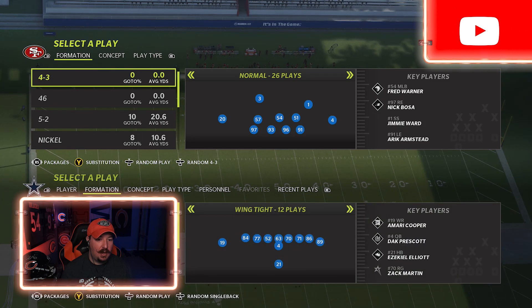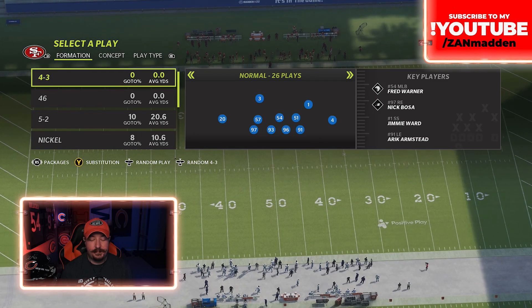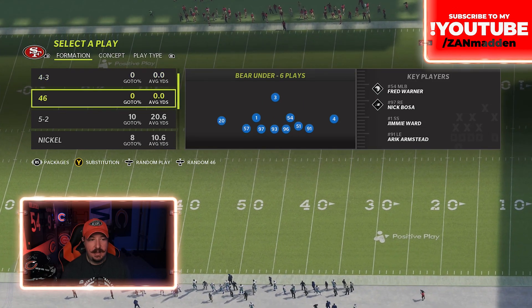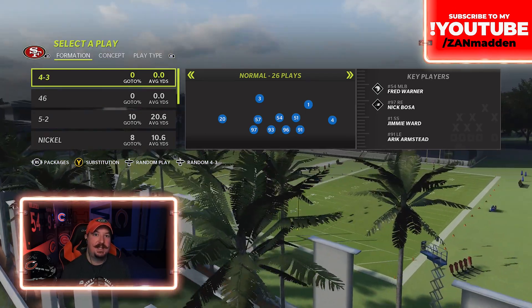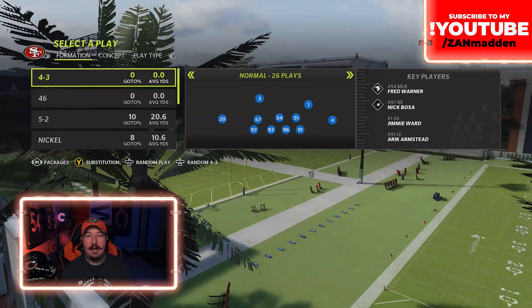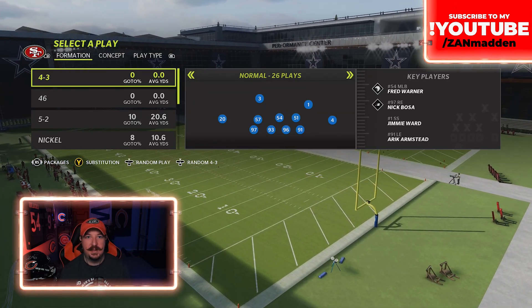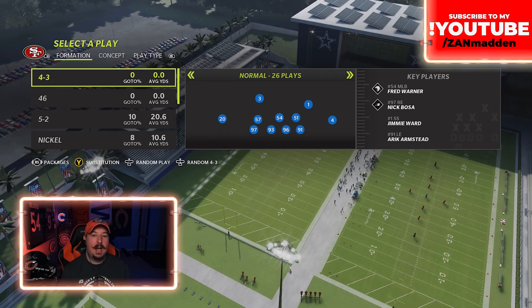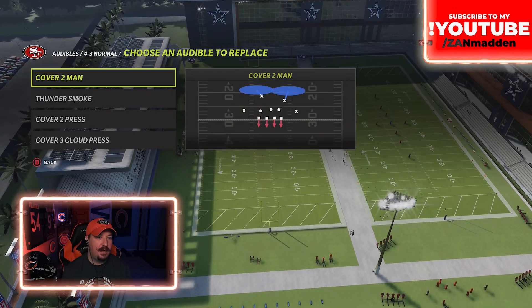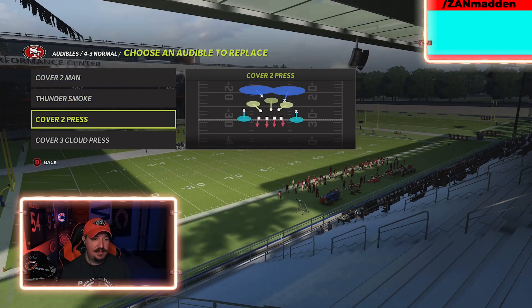So what I'm going to do is go to play type, go random run. We might get run on, we might not. But what we're going to talk about here is the different coverages and how the run fits work. I'm going to stick in a 4-3 here, but you can honestly apply this concept to 3-4, nickel, dime, et cetera. So we're going to call a 4-3 stack, 4-3 normal, whatever you want to call it. And I've got a cover two press or a Tampa Two style coverage.